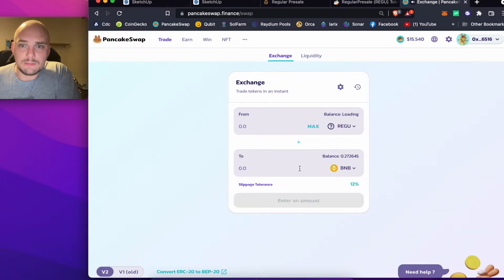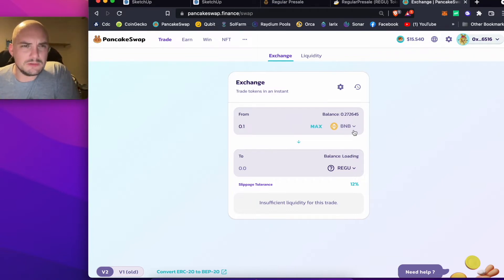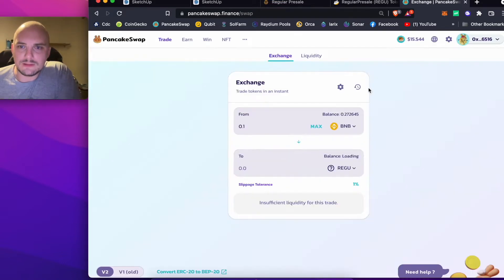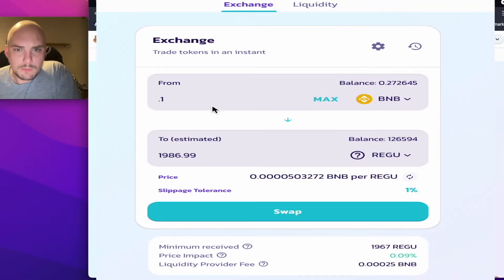Let's say you want to do BUSD, or maybe swap it around. I want to use 0.1 of a BNB, which should be around about 40 to 45 pounds. Let's come down that slippage tolerance to Standard 1%, and give this a second. So 0.1 of a BNB will give you almost 2,000 Regu at the moment.